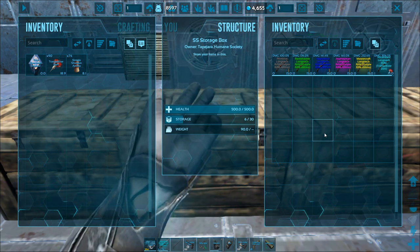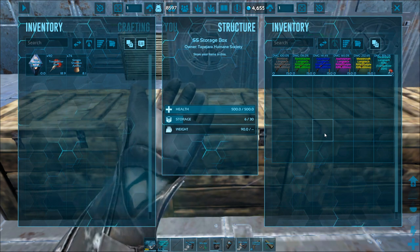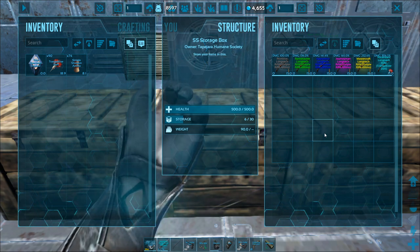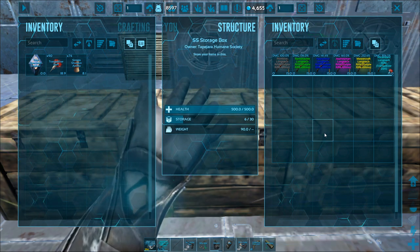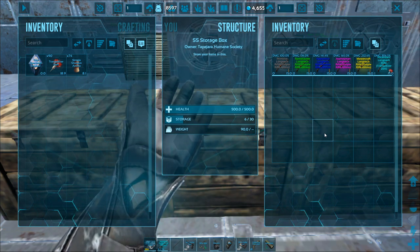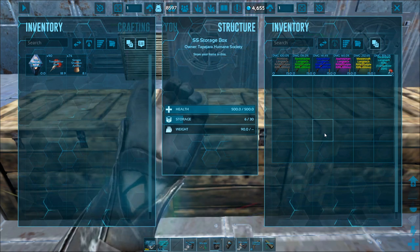If you find a yellow drop, most likely you're going to get mastercraft gear out of it. Those giant things that float down from the sky — you really only want to open up the yellow ones, which means mastercraft, and the red ones, which means mastercraft and ascendant. The deep sea crates are actually blue and those are kind of hard to get, but the yellow and red ones are the ones you want to aim for to get the best gear.